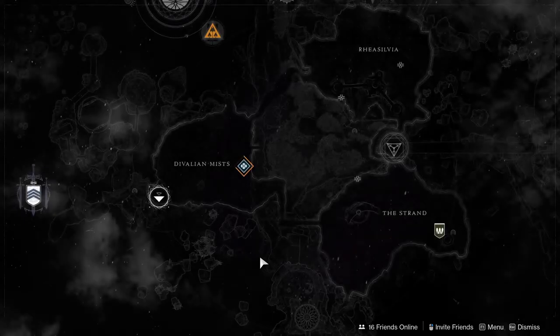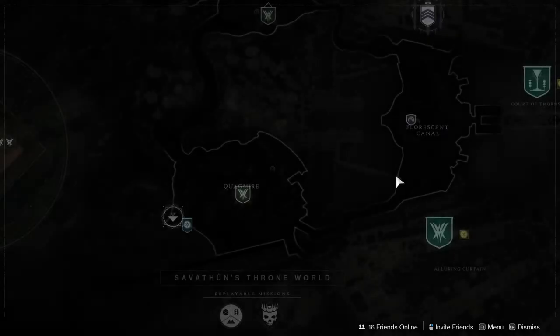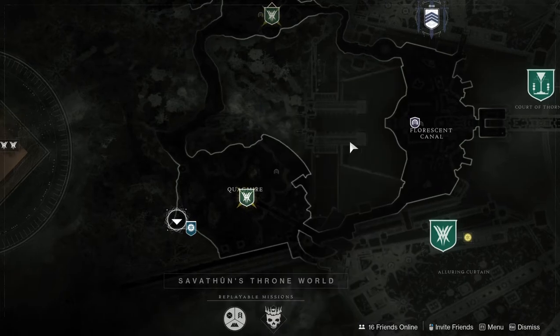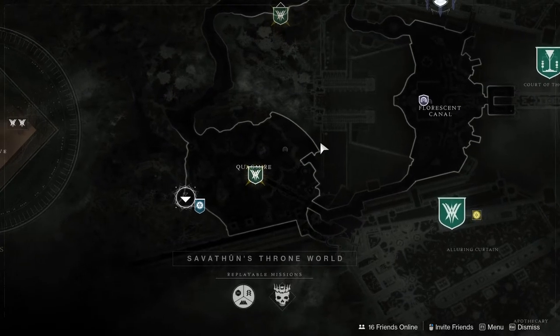For the actual Lost Sector — if I remember correctly it's in Savathûn's Throne World. It's the Sepulcher, which has exotic leg armor. So if you guys haven't gotten any leg exotics or you're trying to farm for a specific one, I highly recommend it.